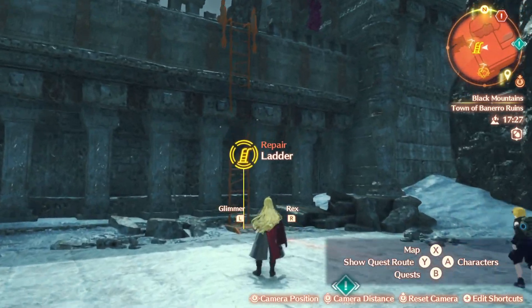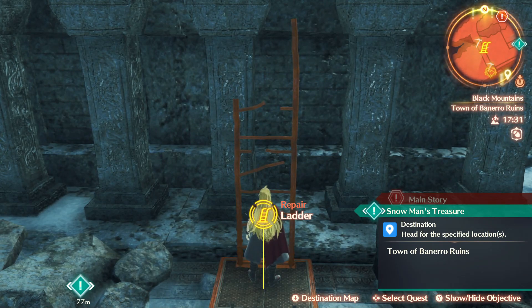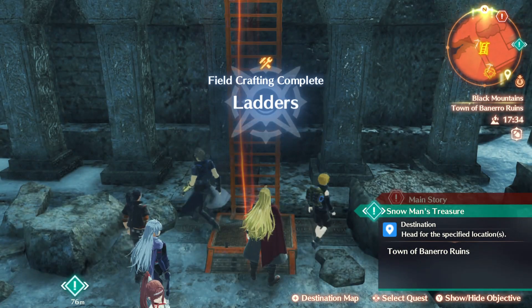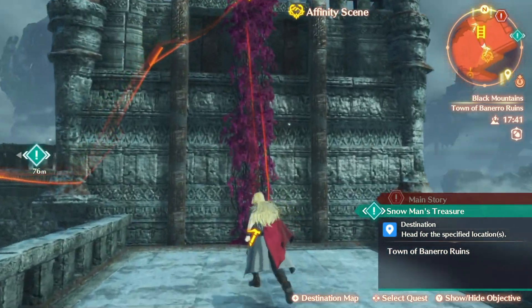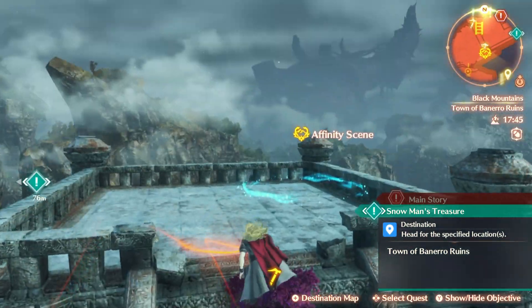We're going to keep playing with the Switch Pro controller for now. We interact with the A button — we need to repair the ladder. We've got more than enough material, so let's start repairing. We go and repair ladders in every one of these mechanics — it's all nice and fixed. We continue by climbing up this ladder, and we've got some vines we can start reaching. Let's go and climb up these vines and have a listen to an affinity scene.